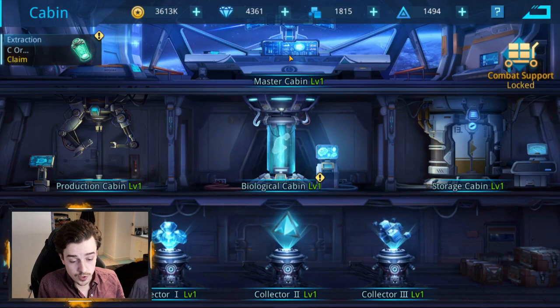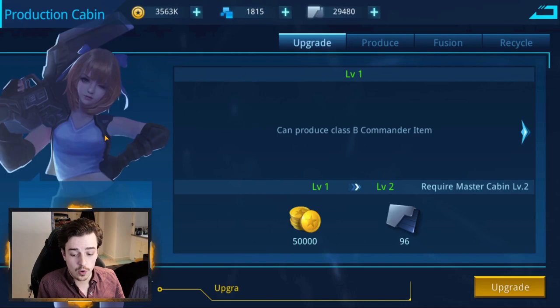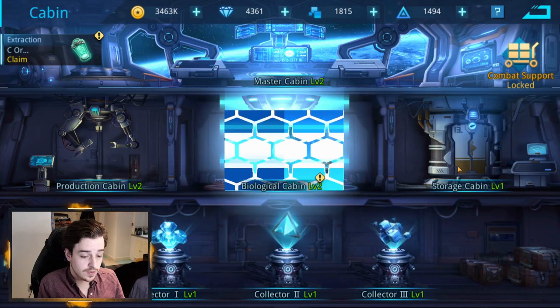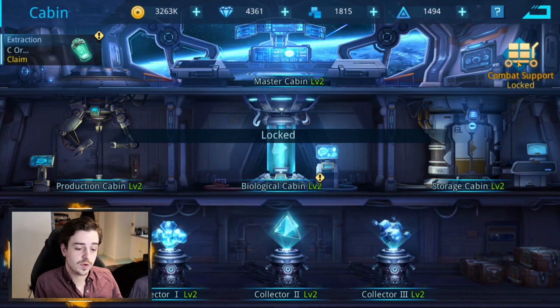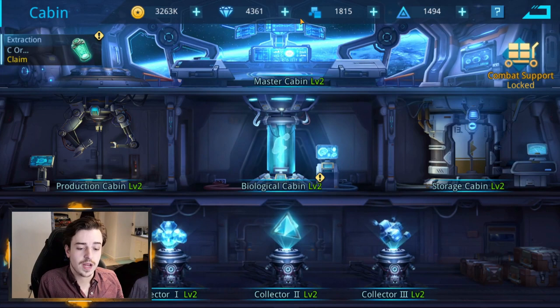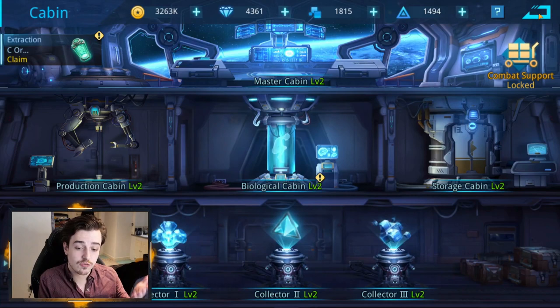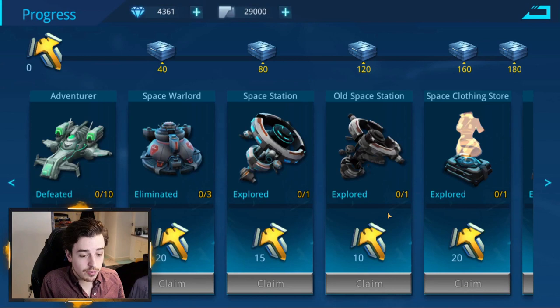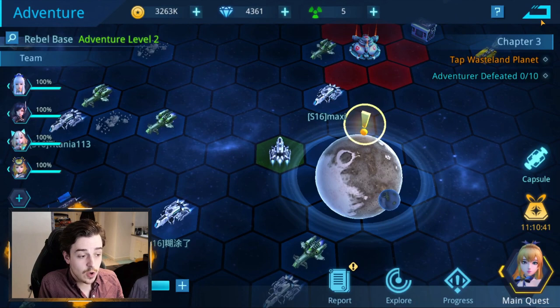Everything can be upgraded to a level equal to the master cabin. So if I upgrade the master cabin to level two, I can now upgrade my production lab, biological cabin, storage cabin, and collectors to level two as well. As you upgrade these different areas, they give you better benefits. The combat support feature will give you different available rewards depending on how high your master cabin is, and upgrading it requires titanium. As long as you keep playing through adventure mode, you should be able to accumulate titanium to upgrade your master cabin, which in turn gives you better rewards.